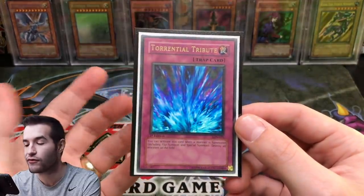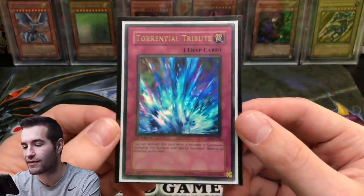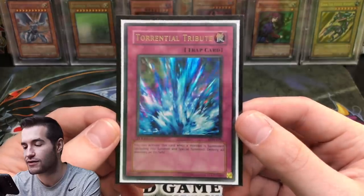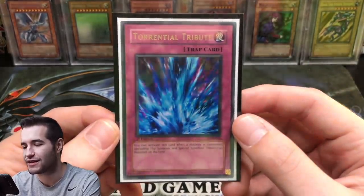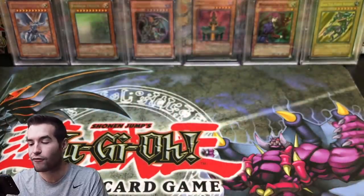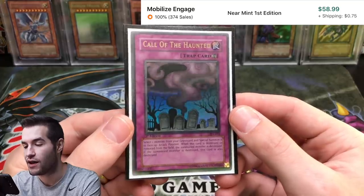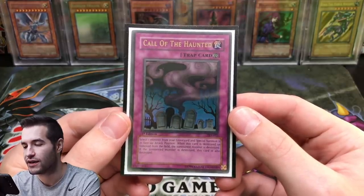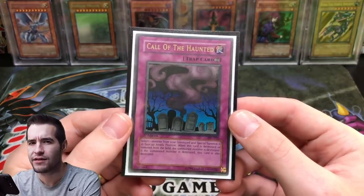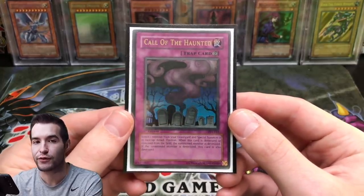Torrential Tribute, first edition from Labyrinth of Nightmare — I think this is my favorite version overall. There is a secret rare from a Legendary Collection set that looks really good as well, but first edition LON is definitely my favorite — it always looks like ice to me, really cool. Our final card is Call of the Haunted, first edition from Pharaoh's Servant, a really nice ultra rare. There might be a Hobby League version but I think Pharaoh's Servant is the number one go-to.